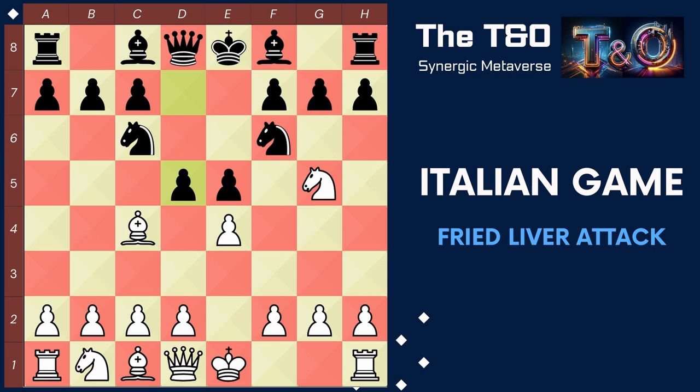White already has his pawn set up on e4, and white captures black's pawn using it. Black captures our pawn using their knight, and if we capture the knight with our bishop, it will be a blunder as black can capture back using their queen, which also helps black develop their queen at the beginning of the game. So instead of capturing back, we play knight f7, sacrificing our knight. This knight sacrifice is known as the Fried Liver Attack. This move aims to expose black's king and create chaos on the board.